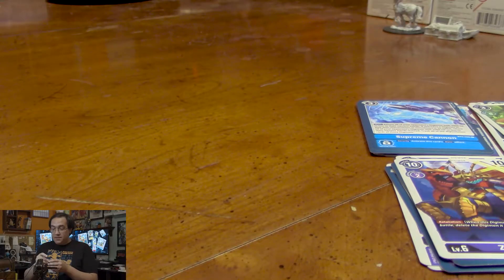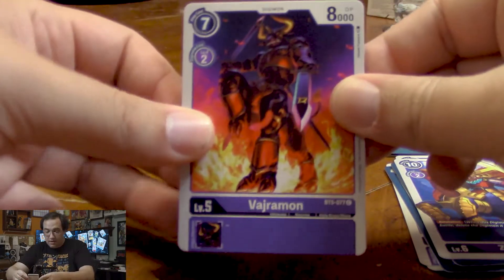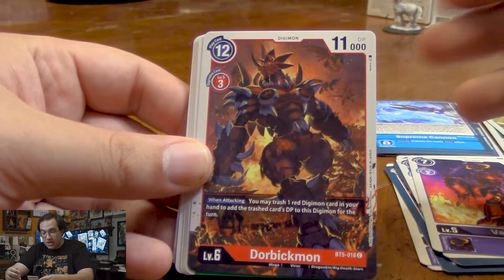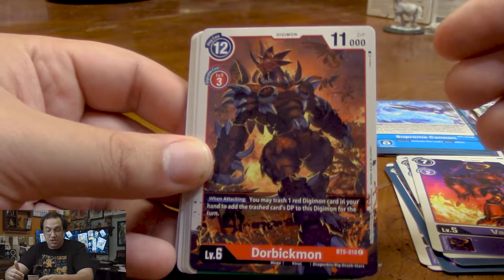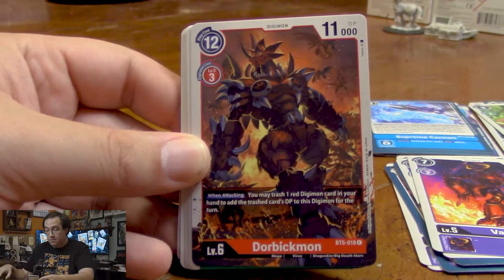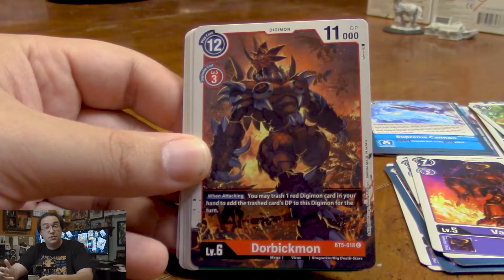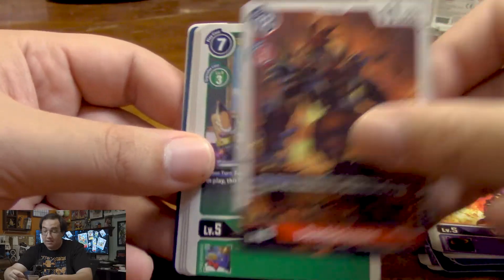Let's see if the next pack can do even better. Next, we have Vajramon again. We got a Dorbikmon — it's a really strong mega level Digimon that when attacking, we can trash a red Digimon from our hand and increase his power by that Digimon's DP. For example, if we went with the Triceramon and it was an extra 8,000, now he's a 19k DP Digimon. That's a pretty strong card.